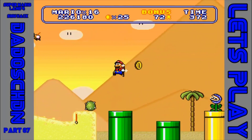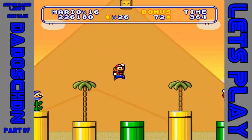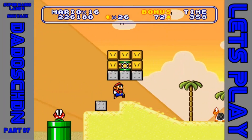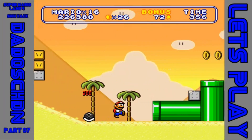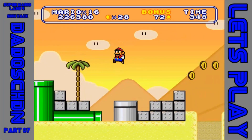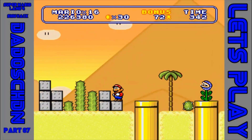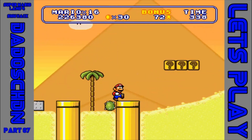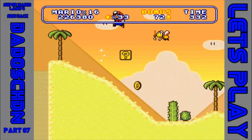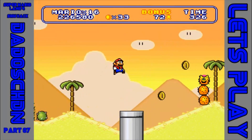Das Level an sich ist ein Remake von Super Mario Land 1. Aber es gibt verdammt viele Neuerungen. Schon allein, dass die Piranha-Pflanzen Feuerkugeln abschießen wie die letzten Irren – die Dinger können wirklich weit spucken. Und eben diese hinterfotzigen Kakteen.